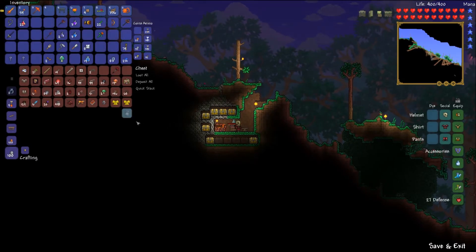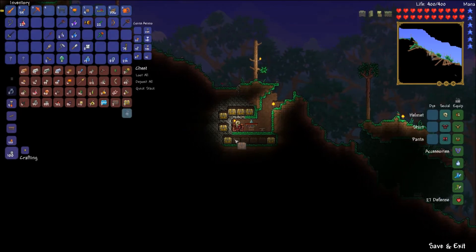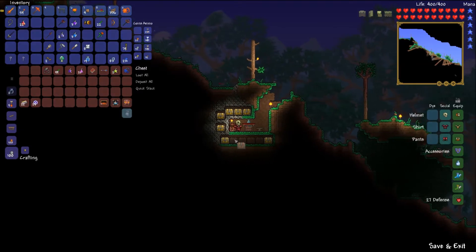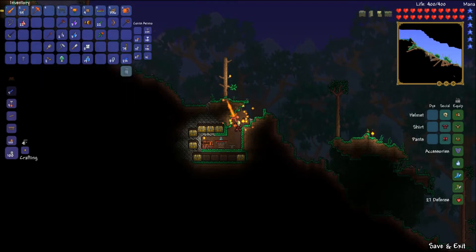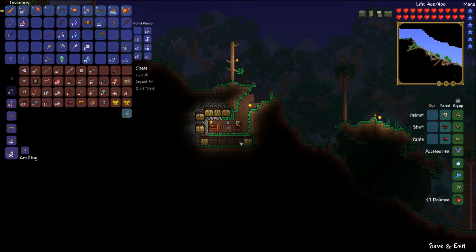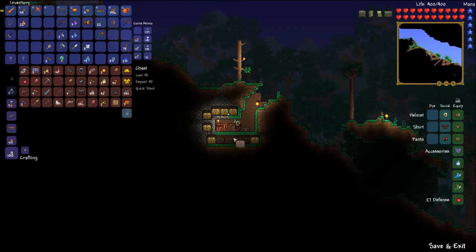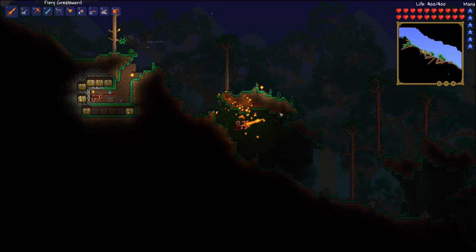Do I have stingers? I don't, no. I don't think I have enough hellstone right now. Let's see if I see any stingers — nope, I don't think I do. I suppose I could head down into the hellstone area, but first let me get a weapon that isn't already flammable and try it out. We'll see how that combination works — the ice blade that sets things on fire.